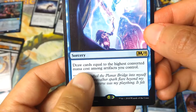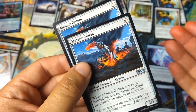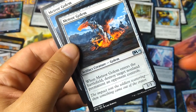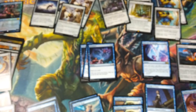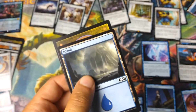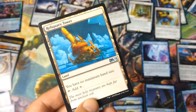I'm keeping 1 One with the Machine — draw cards equal to the highest converted mana cost among artifacts you control. That's going to pair really well with the pair of Meteor Golems: 7 mana, 3/3, and when it comes into play destroy target non-land permanent an opponent controls. So you get removal, a 3/3, and then you can play One with the Machine and draw 7 cards. With so many cards in hand you'll want to keep them, so I'm cutting the deck from 26 lands down to 23, and replacing one land with a Reliquary Tower — you have no maximum hand size.